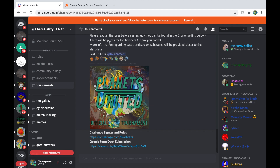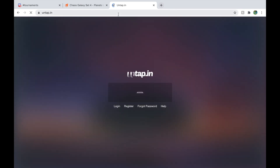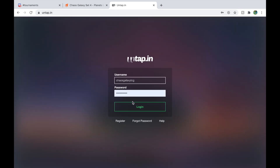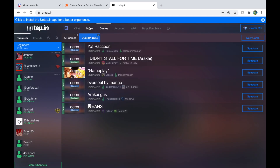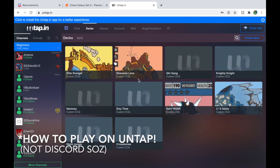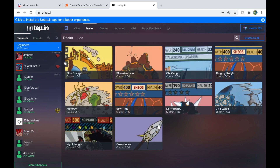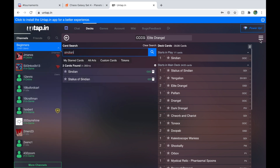So once you're signed up you've got to go ahead and build your deck on Untap, which is the website where all the Chaos Galaxy online games are played. Really simple again to make an account. There's a full how-to-play Chaos Galaxy guide on Discord which I'll leave a link to in the description, and as you can see I've got all my decks here — just realized I'm showing you guys my deck list as I do this.